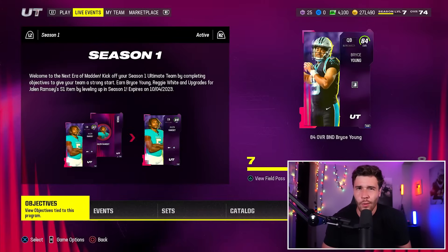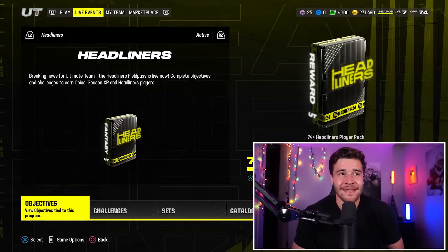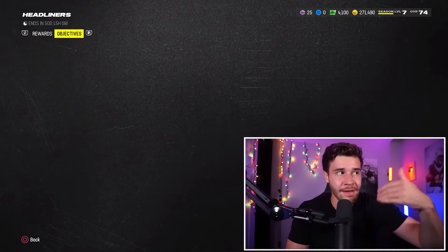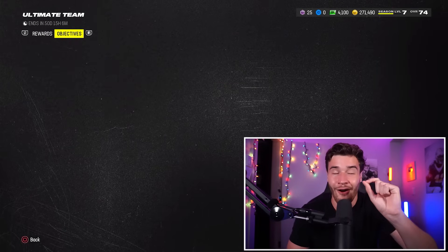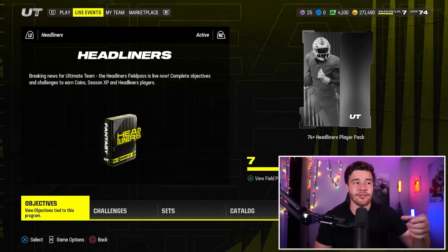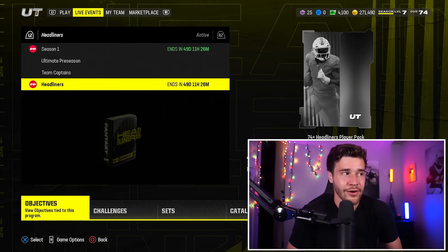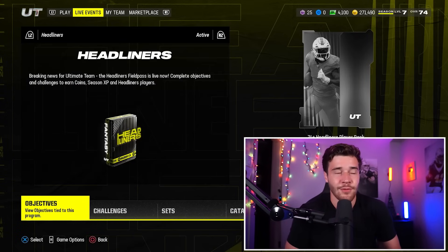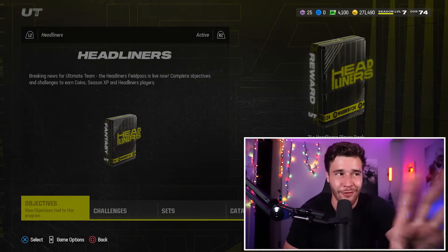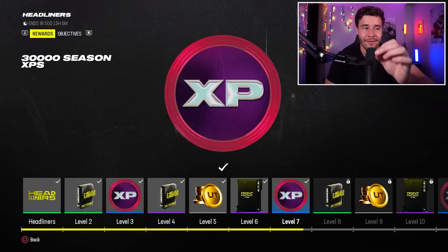So you're probably thinking: what am I meant to do for XP then? What you should be doing is getting progress on the Headliner Field Pass or any other field passes in this game — these field passes are where you can really get the big XP. Also a brief side note: if you want to change your field pass and look at other objectives, hold down the left trigger, move up and down with the stick, and release the left trigger when you're on the field pass you want. So we'll go to the Headliner field pass and click X to go to objectives. Let me show you how much XP you're going to get from the Headliner field pass.